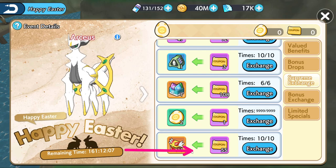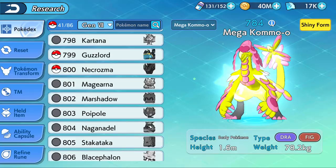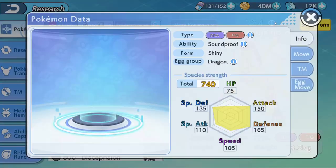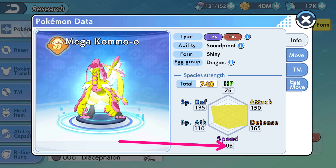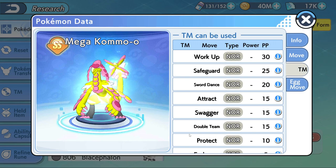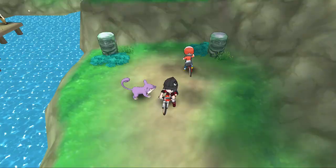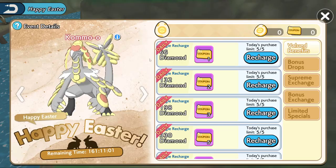There's also Kommo-o available as a recharge at 108 coupons. I personally don't think he's worth 108 coupons — you can even recharge and get something else. But if you get it, look at those defenses, look at that attack. He also has access to Swords Dance and even Dragon Dance naturally. Could be an interesting Pokémon to play, but I would honestly not exchange for it on the event.